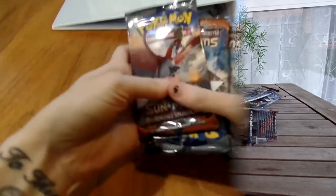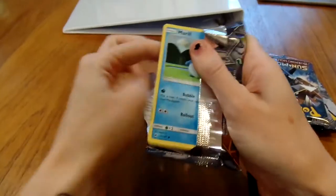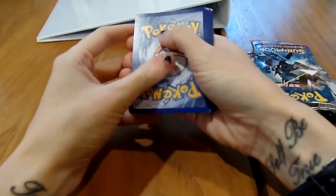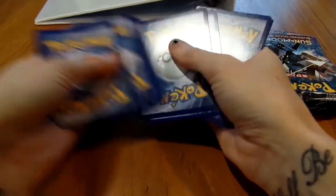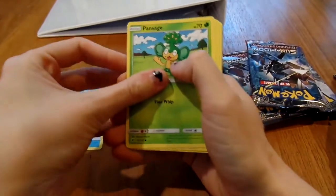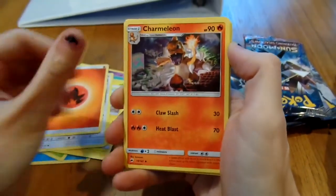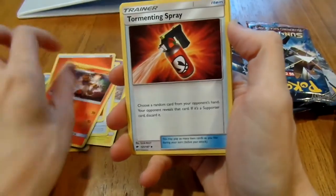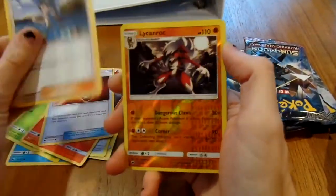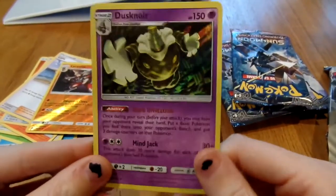Alrighty, we shall jump into the packs we opened yesterday. Oh my god, I'm so excited! Let's do holo - I like watching this happen through the camera and not in real life. Tricky is 4 under 2. We got Mareep, Pansage, Espurr, Pikachu, Noibat, Fire Energy, Charmeleon - that's sick - Torrential Spray, Lana, reverse holo Lycanroc which I believe is a rare... and an holo! I got a Dusknoir!